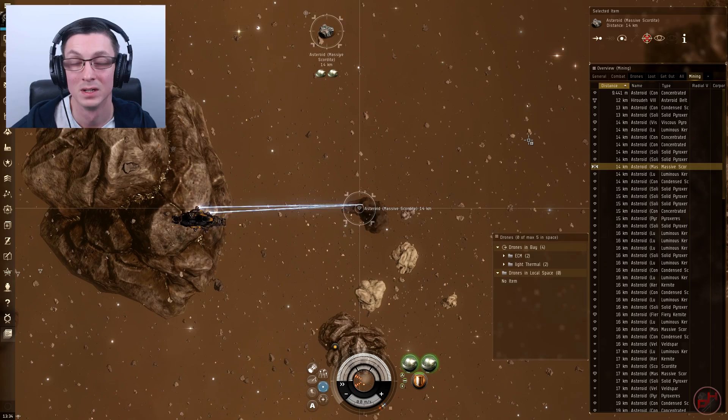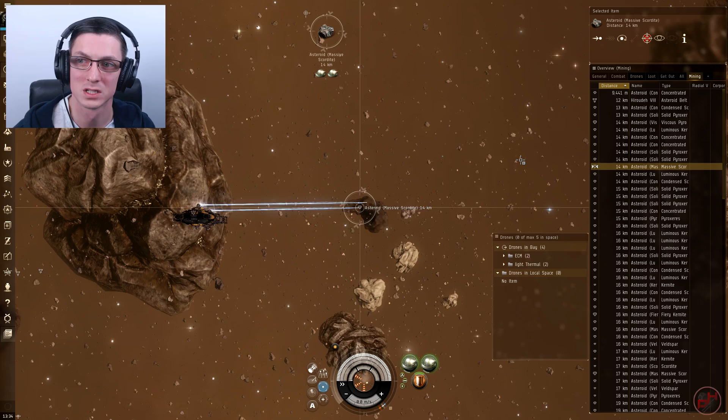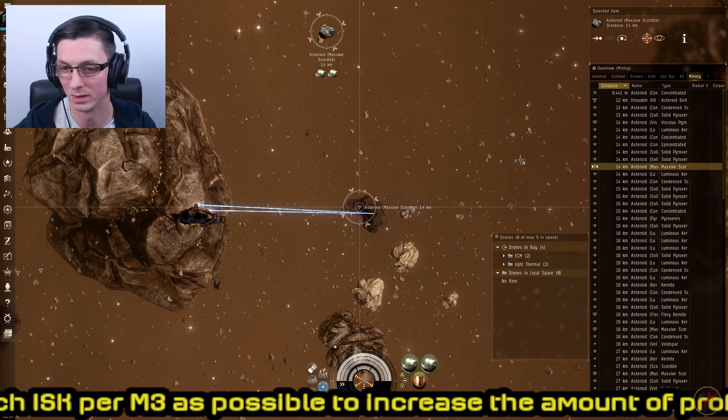Here we are in a nice asteroid belt in a 0.5 security system. I've started mining already in the Retriever. After some quick calculations, it looks like Massive Scordite is going to be the ore for us, because it offers the most ISK per cubic meter. Some ores here have better value per cubic meter, which is the most important thing, so Massive Scordite is the one.